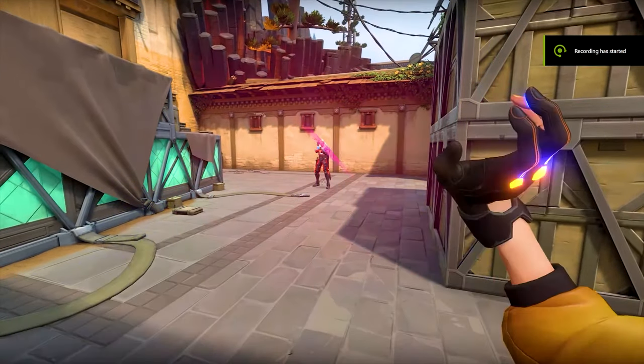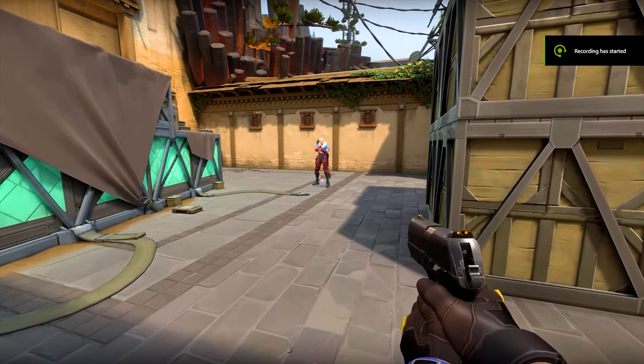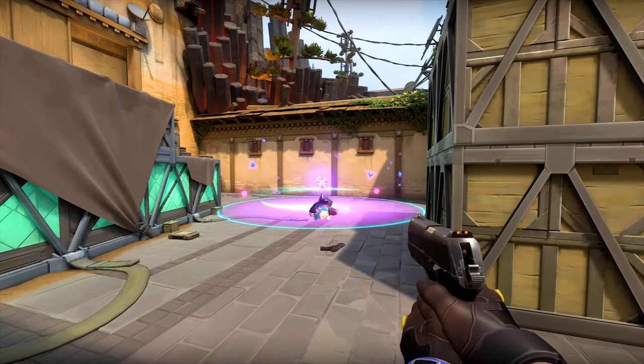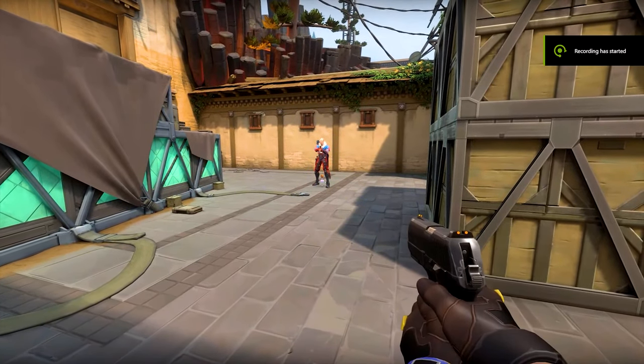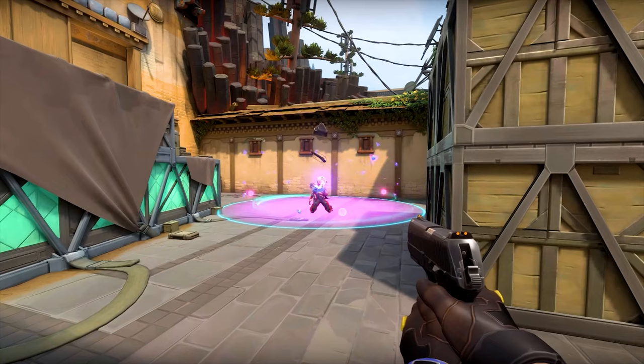Moving into her next ability — that's going to be a Nano Swarm. Basically it's a grenade, and when the grenade actually activates it's going to be a swarm that attacks the enemy all at once in the general vicinity. I'm not sure how fast this kills you, but looking from the previews it looks like it kills you really fast, so hopefully you'll actually be able to escape it in time.